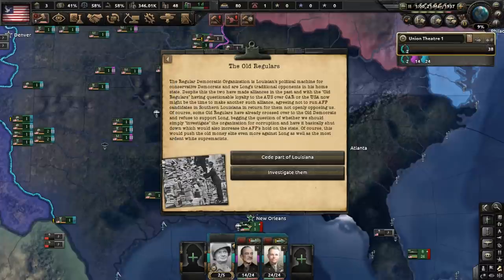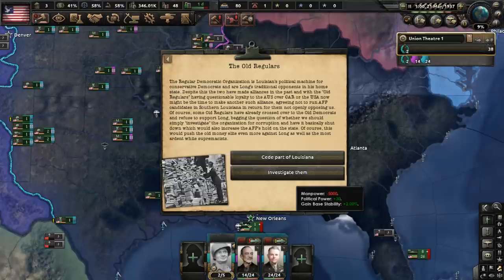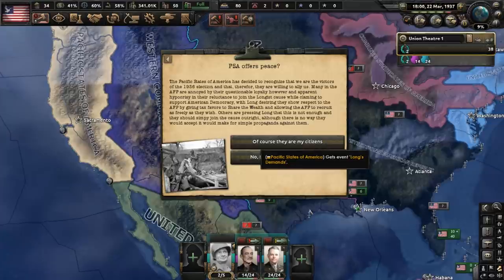The American standoff has started, and in Louisiana we must address the old regulars — a political machine that are Long's traditional opponents with questionable loyalty. Let's choose to investigate the organization for corruption and shut it down in order to increase the influence of the AFP in the state. The PSA offers peace as they recognize us as the victors of the 1936 election. Let's say yes to their deal, and that will be one less enemy for us to fight.